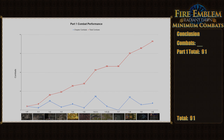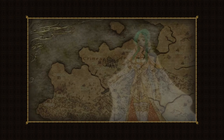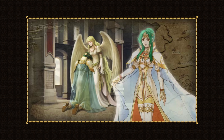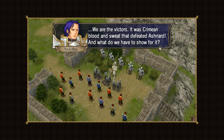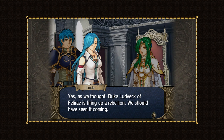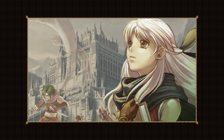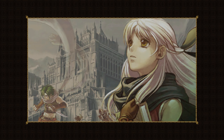That'll be it for Part 1. Up next we'll be looking at Part 2, where the peace-loving queen of Crimea herself, Elincia, tries to quell a rebellion and potential civil war while trying to avoid fighting her own countrymen at all costs. We'll have to see how she stacks up to Micaiah. If you enjoyed the video, be sure to subscribe so you don't miss out.